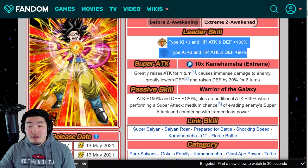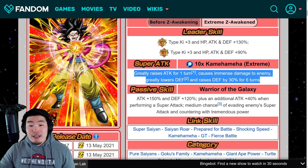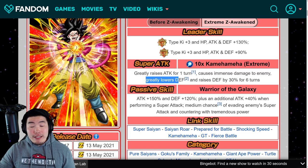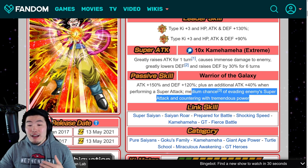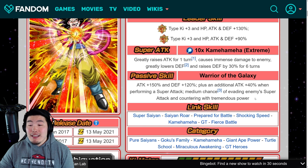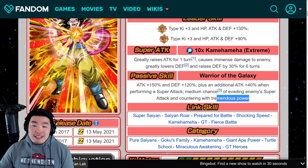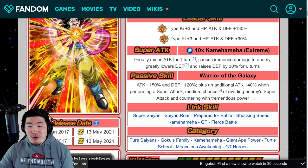They made a better leader skill — like all the other 120 leads — he got a better super attack with greatly raising attack and greatly lowering defense. Then on his passive, he gets attack plus 150% and defense plus 120%, which is exactly what he needed, plus an additional attack plus 40% when performing a super attack. And medium chance of evading enemy super attack and countering with tremendous power. I kind of wish they increased this to a high chance, but maybe that would have been too OP, since the LR Super Saiyan 4s still only have a medium chance as well.